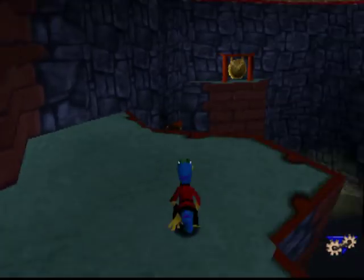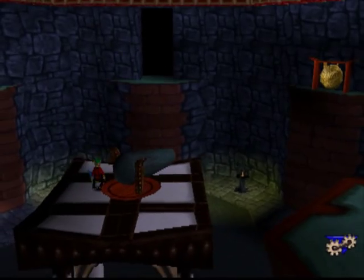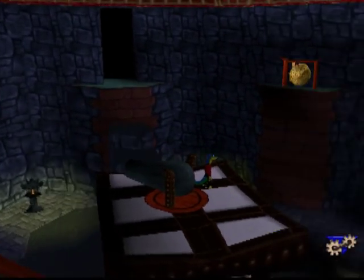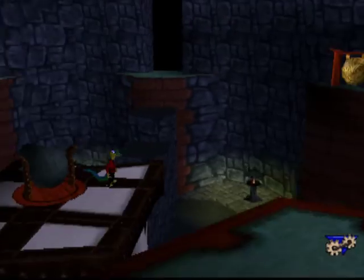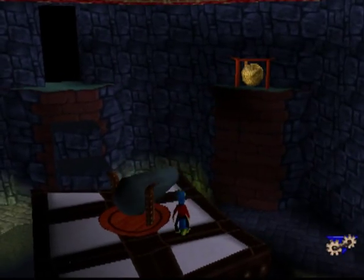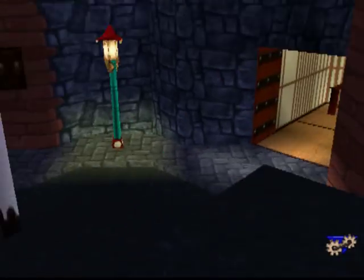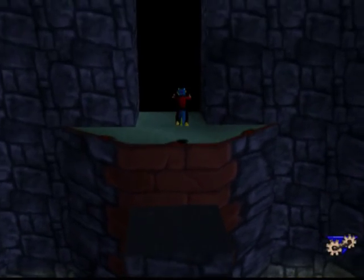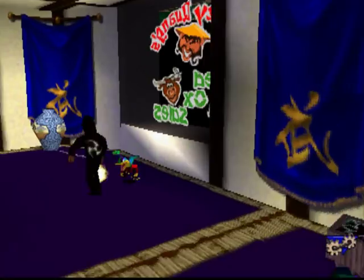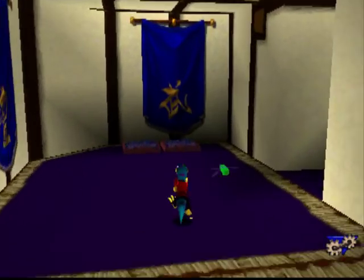Hold on, there's a cannon over here. You can open that. What do those two gongs do? They don't seem to activate anything. Oh, unless that's a way I can actually get up here. That might be it. So that's the deal with those ninjas — as soon as you hit them, they're gonna swipe, but thankfully most of the time they'll just miss.